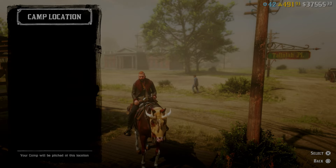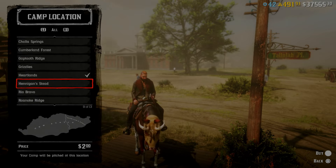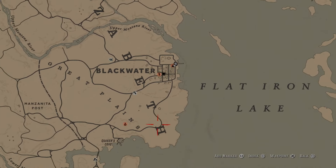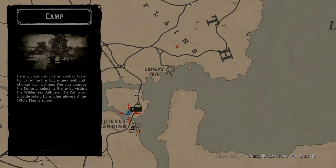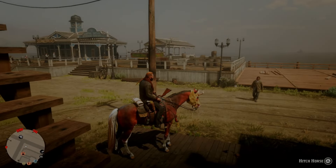Make sure you guys are at this location, and make sure you're in a solo lobby as well. You want to go ahead and set your camp in the Heartlands. If you don't know how to get into a solo lobby, I'm gonna put a link down in the description — make sure and check them out, they're gonna show you how to get into a solo lobby. Just make sure and go to the location I show you in Blackwater. Set your camp in Hennigan's Stead and your camp will be set in the same location as mine.